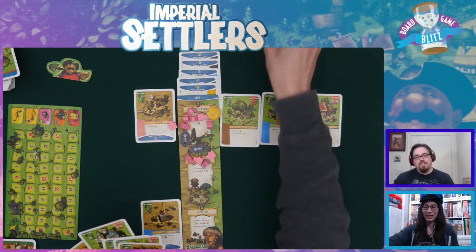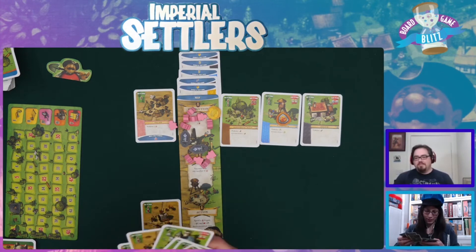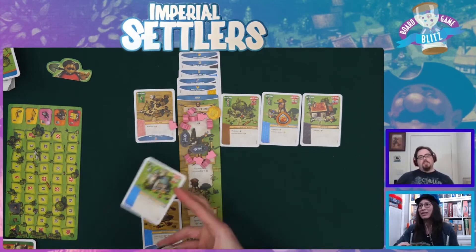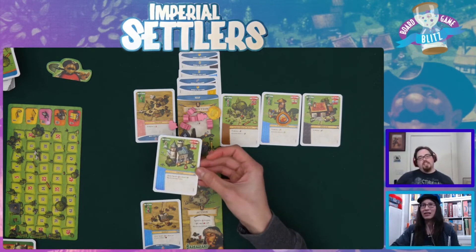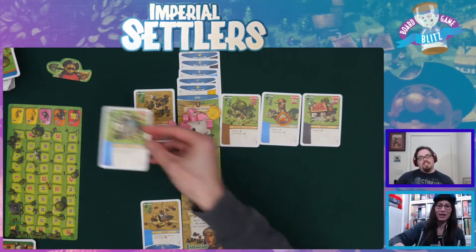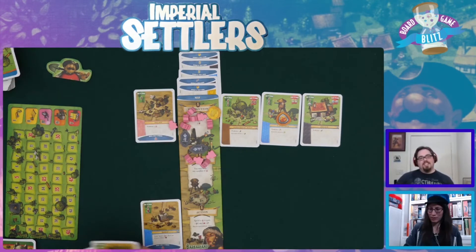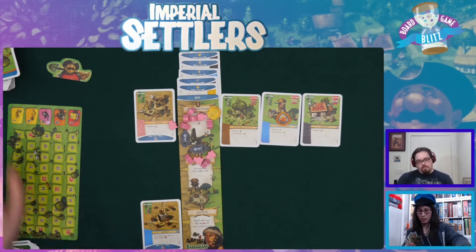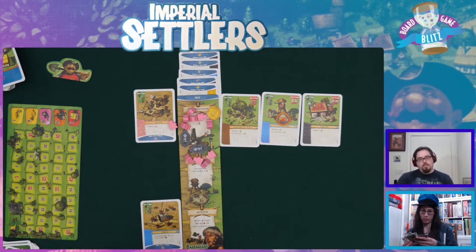I'm going to raise. Portis, I think you're right - I think she is actually using Talacadiza. This card is to get two cards, so I'm going to build. I'm going to get one faction card and one common card.